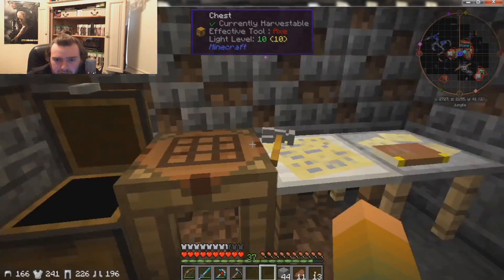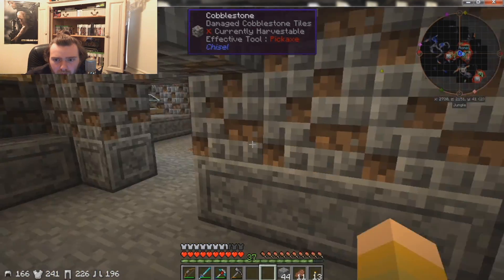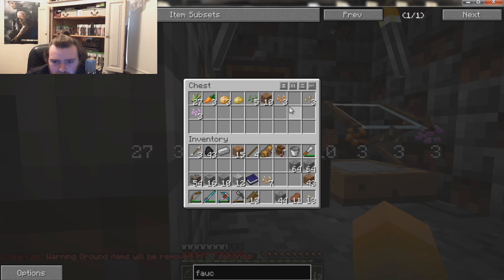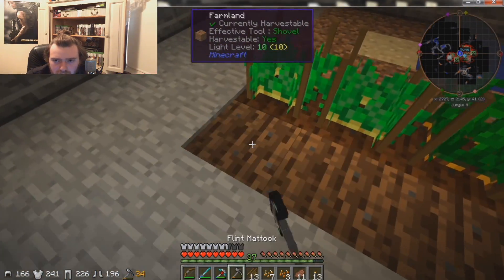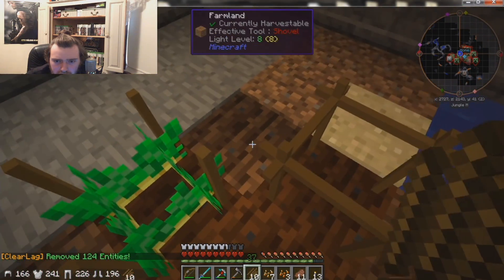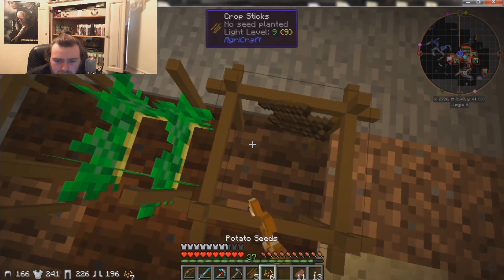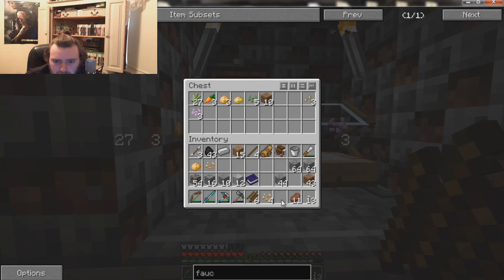What we do need — I need to check the map, make sure no one's near us. We're going to focus on this now, and we're going to get all these here, then we're going to go carrot, carrot, carrot, potato, potato, potato. We're going to place this here, and hopefully they'll cross slightly. While we're waiting on that...